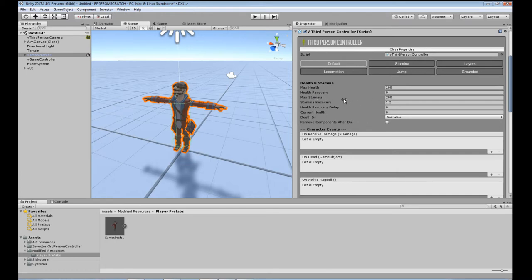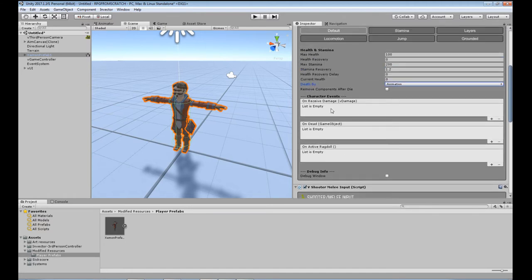The death option — you can either have an animation, an animation which then triggers the ragdoll at the end, or just a straight-up ragdoll. We'll be changing to animation with ragdoll or just ragdoll a bit later on, but we need to actually put the ragdoll on there first. Remove components after die — because we're going to be respawning, we're not going to remove anything, just leave that blank. Character events is where you can set up functions to call on certain events. And then there's the debug window we might use later.